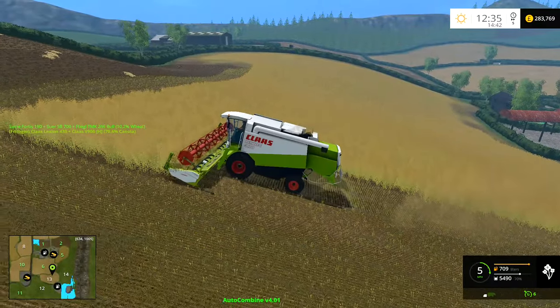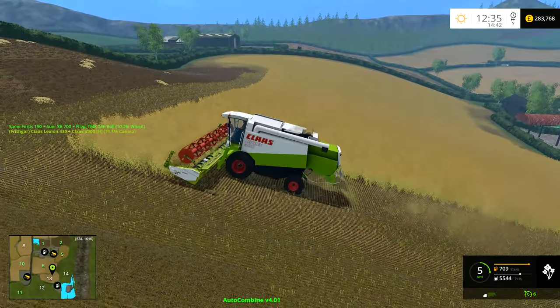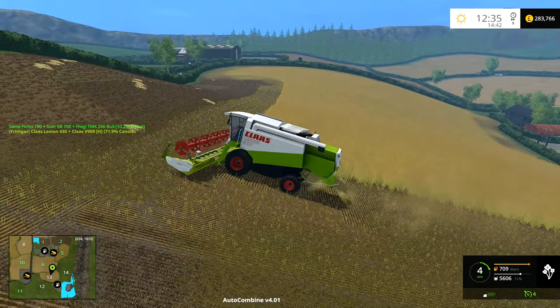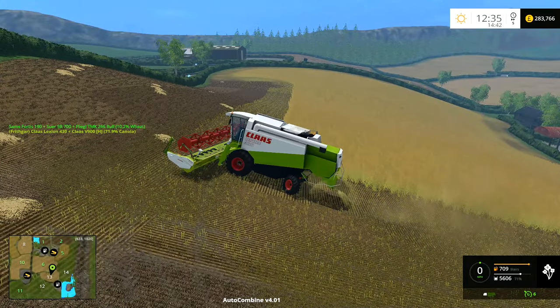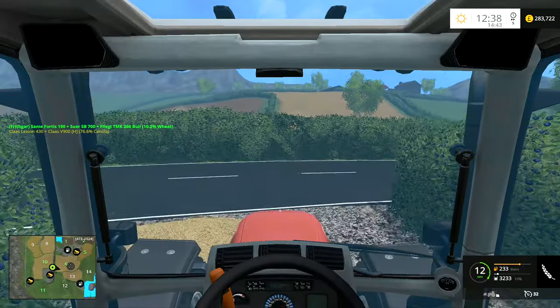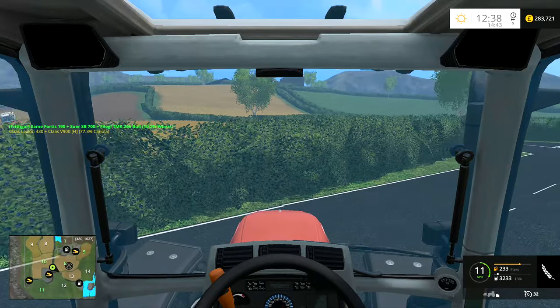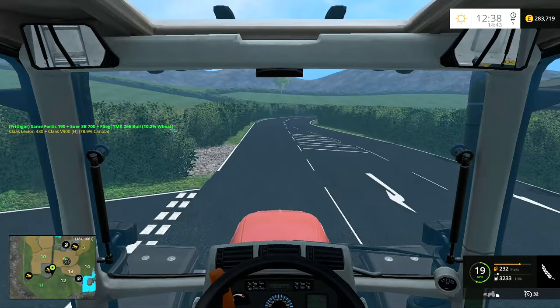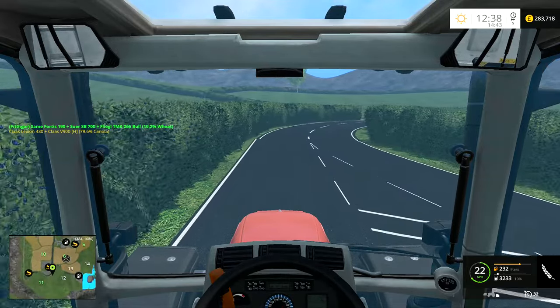While that one starts going around the field on auto combine, I'm going to take a walk over there and get that Fliegel Boll trailer. I'm going to tip the wheat straight into the sell point and then bring it back over here so we can unload our first load of canola. We will go up and sell our final 3.2 tons of wheat - not sure what we're going to get for this, hoping for a reasonable amount.